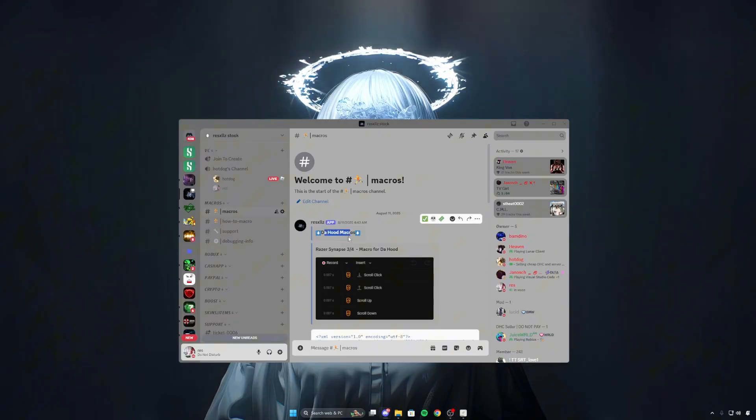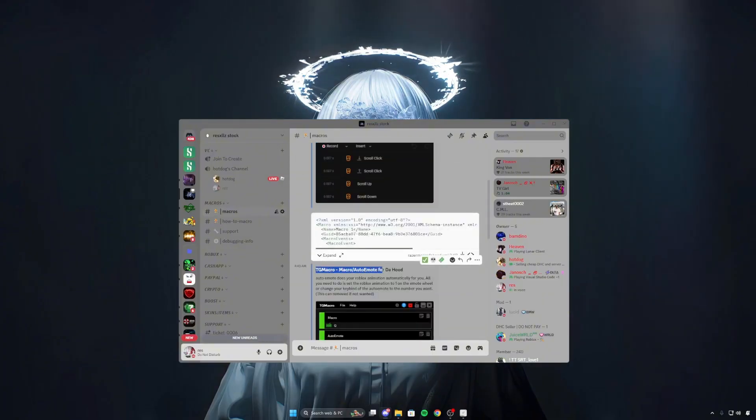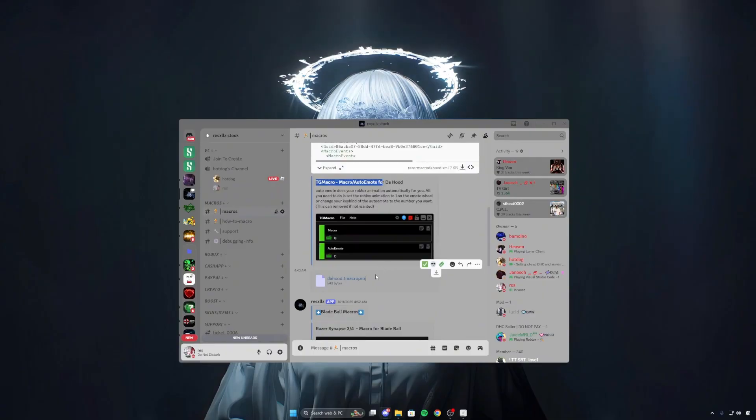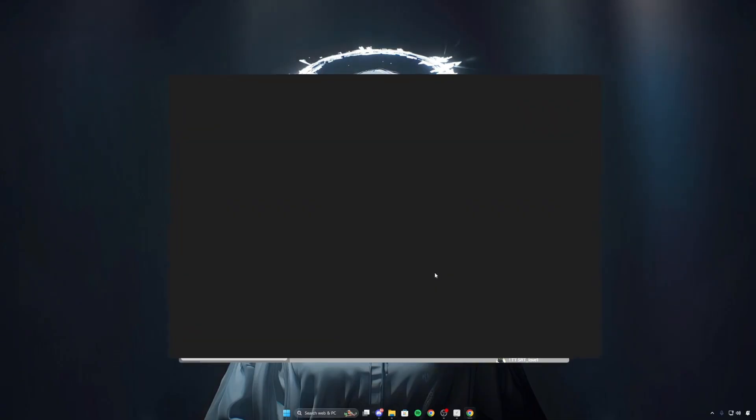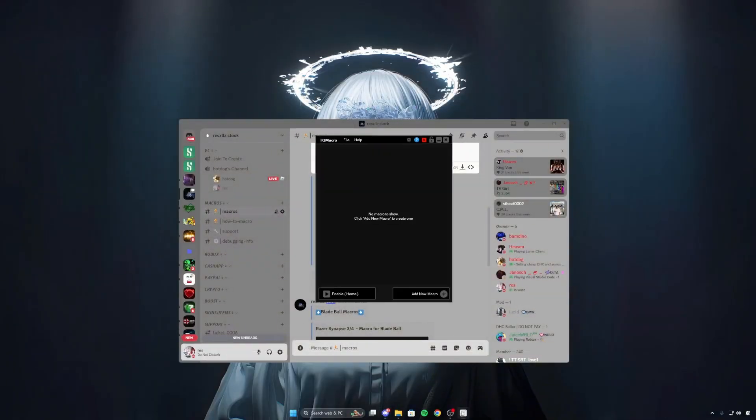We want to scroll down just a little bit until we see TGM macro, and then we can go ahead and download the file here. With this file, we can now import it into TGM macro, so we'll open it up: File > Load Project.